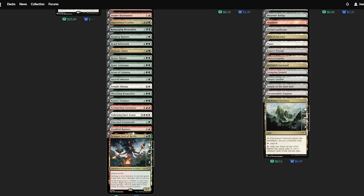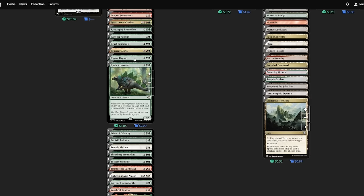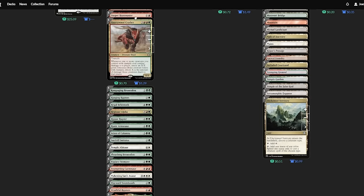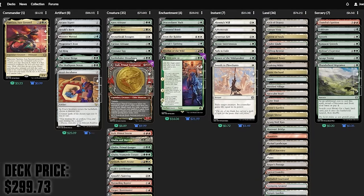Gishath Sun's Avatar is largely considered the de facto Naya Dino commander, and I know that for many they'll still prefer what Gishath is serving over what Puntlaza is serving. You can't deny Puntlaza is compelling, though, and I think as a commander it's also a little bit more forgiving. Gishath is very all-eggs-in-one-basket, whereas Puntlaza doesn't feel quite as commander-centric.